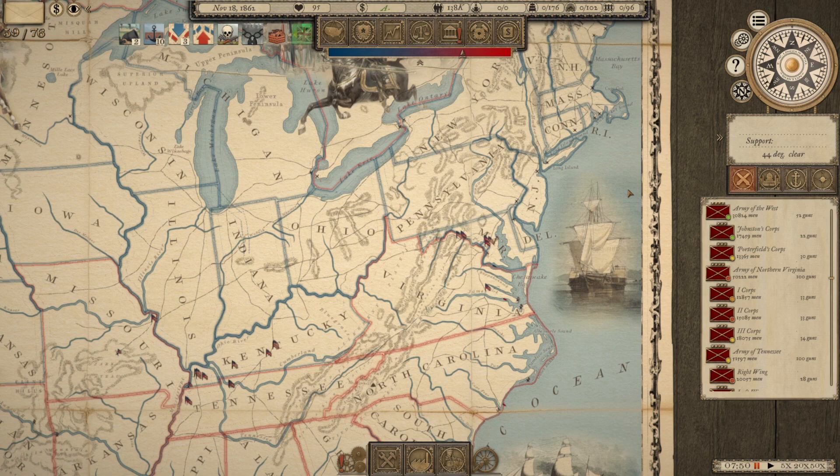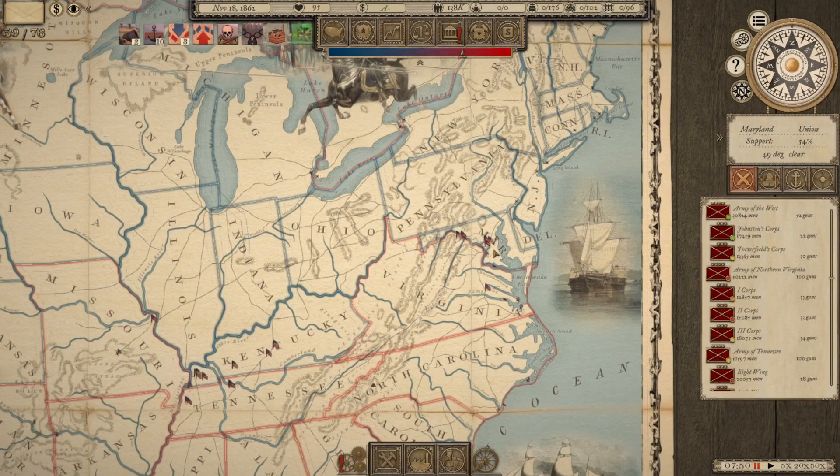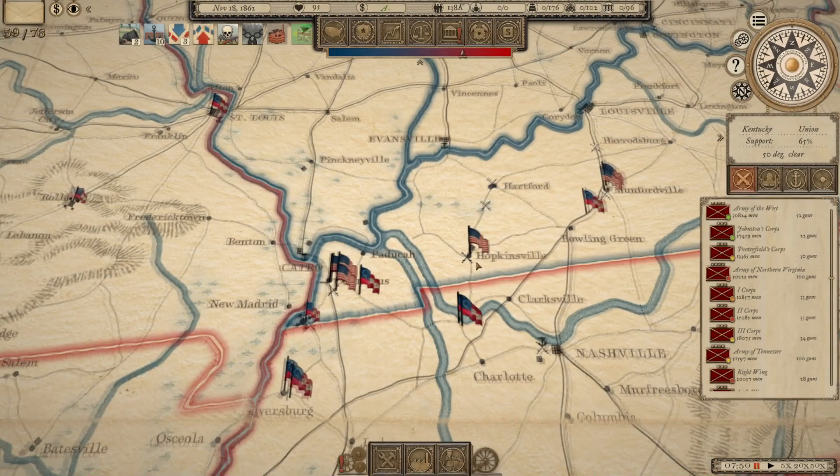Hello everybody, it's the Historical Gamer once again. Today we are returning to Grand Tactician: The Civil War, a new strategy and tactical Civil War game out and available on Steam. We are playing our Let's Play series as the Confederacy, and things had been going really well for us. We had taken Washington D.C., we had taken Baltimore, the war in the East was going well. We were pushing into Kentucky and had taken pretty much all of Missouri.